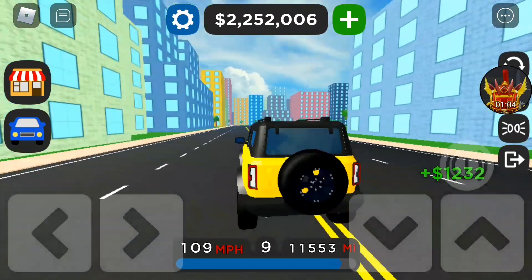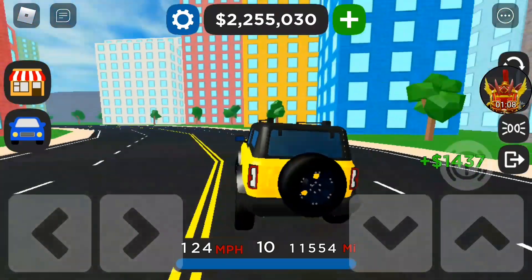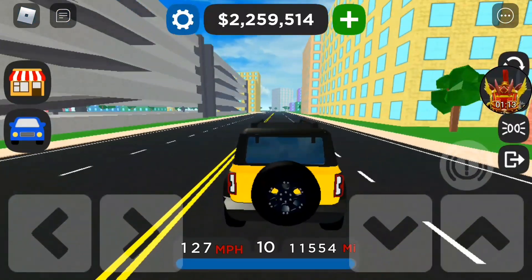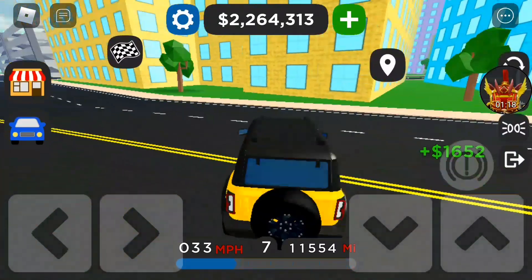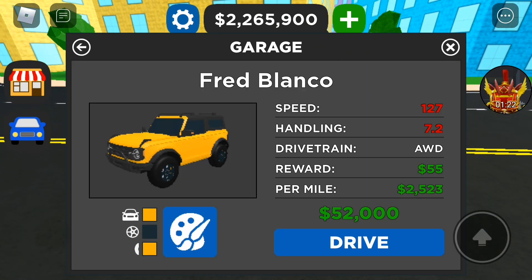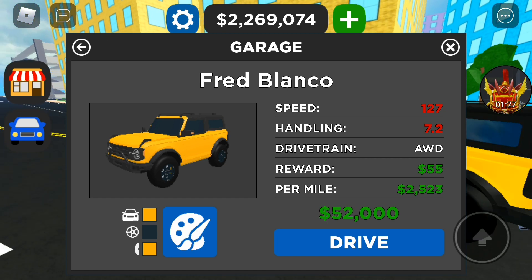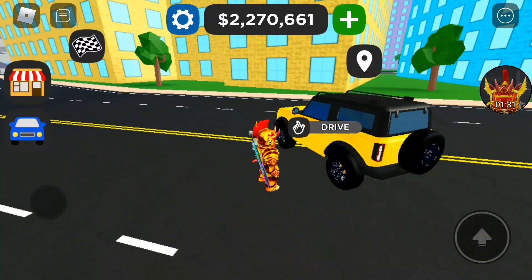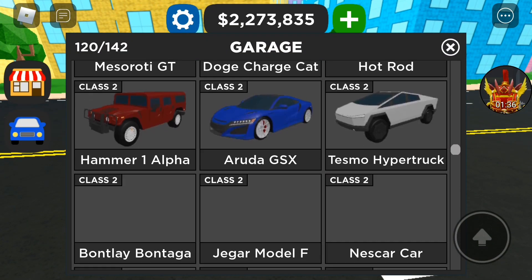This thing's pretty quick. It has a top speed of 147 miles an hour. Its stats: handling rating of 7.2, all-wheel drive, $55,000 at the dealership, and $2,523 per mile. That's the first truck added in the update.